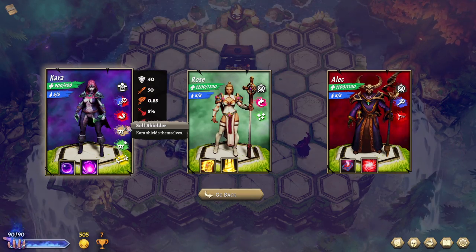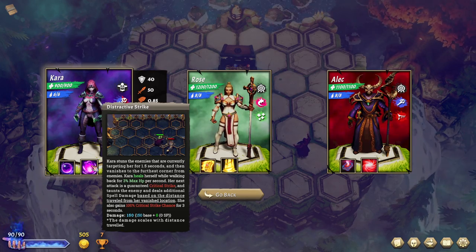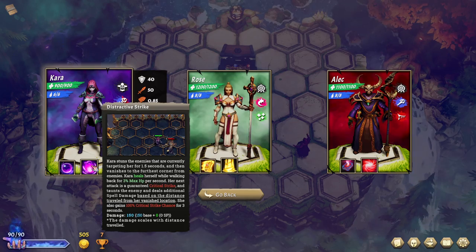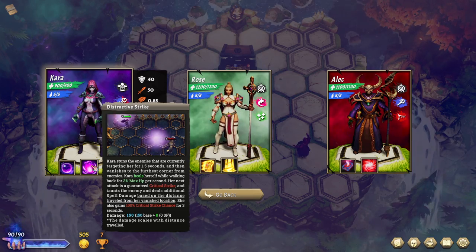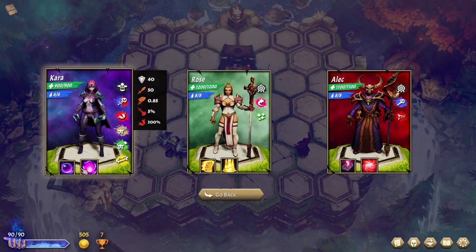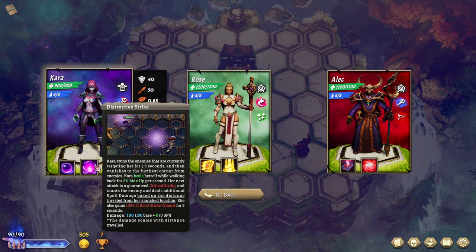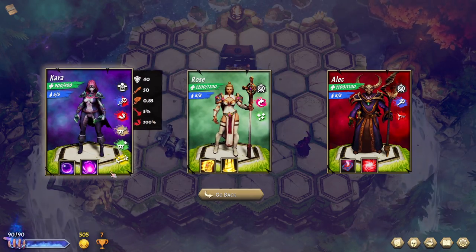Kara: close range, hybrid, crit master, self-shielder, self-healer. Kara stuns enemies currently targeted for 1.5 seconds then vanishes to the furthest corner from enemies, healing herself while walking back for 3% max HP. Her next attack is guaranteed to crit and deals additional spell damage based on distance traveled. She also gets 100% additional critical strike chance for the next 3 seconds. She seems like an off-tank — every time she crits with an attack, she gains a shield for 20% of the damage dealt. It seems weird, but also kind of fun.